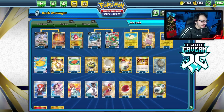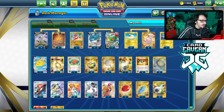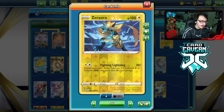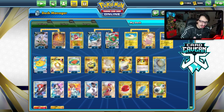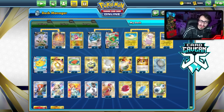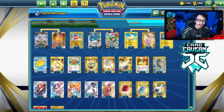That is the updated Rayquaza VMAX deck with Crown Zenith, using Radiant Eternatus to get Rayquazas into play quickly and utilizing Flying Pikachu VMAX to handle one-prize matchups. The deck is really fun to play and ended up doing pretty well. Arceus is still very good with Rayquaza. Zeraora is cuttable — I considered Raichu V or a Vehicle instead. Hope you enjoyed today's video on Rayquaza VMAX with Crown Zenith. If you enjoyed it, leave a like, subscribe, and check out Card Cavern, the Shuffle Squad, my Twitch, Twitter, Discord, and second channel for more content.